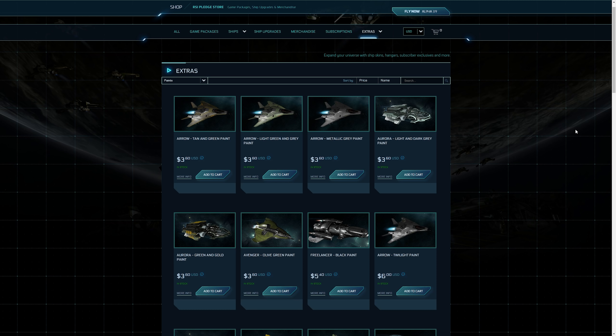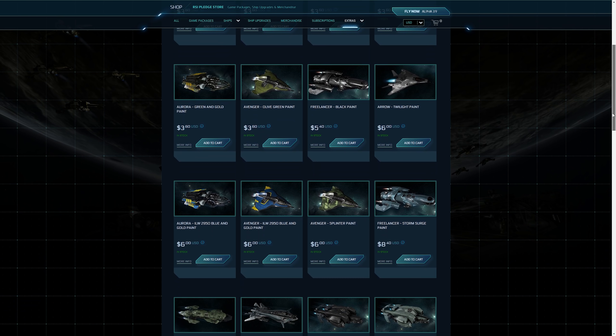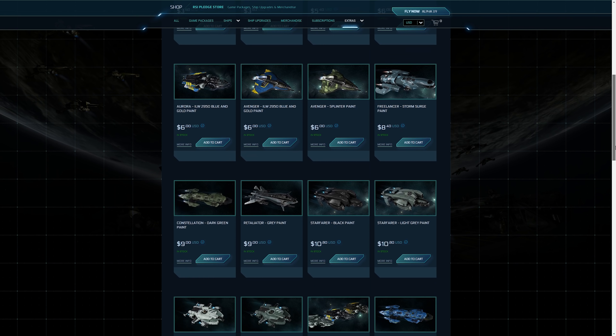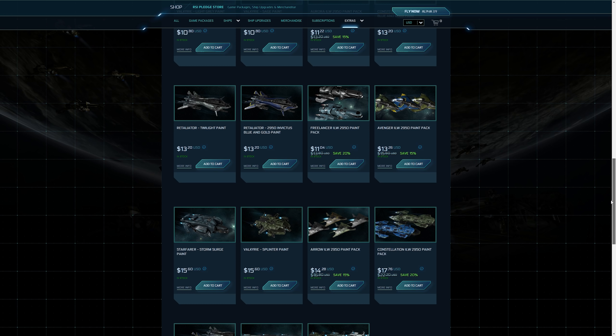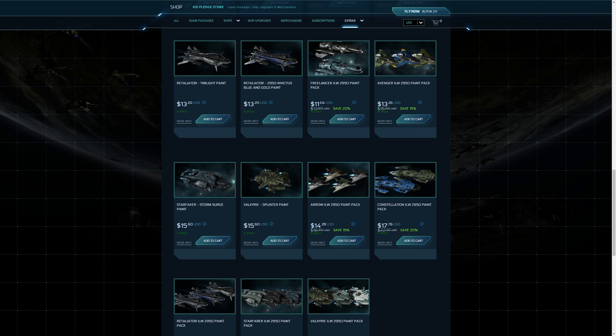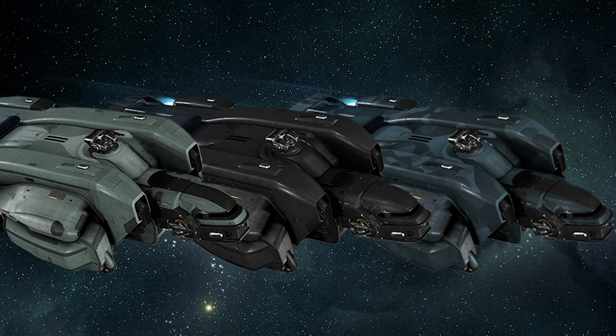On the extras paint section of the RSI pledge store you can see all the paints added throughout the week. The Freelancer black paint and Storm Surge paint are there, but they've also added some for the Starfarer that weren't obvious on the main site - a black paint, a light gray paint, and the more exclusive Invictus Launch Week 2950 Storm Surge paint. That one's available in a pack at an additional discount too, though why you'd want three Starfarer skins is beyond me.